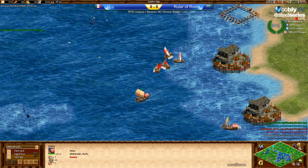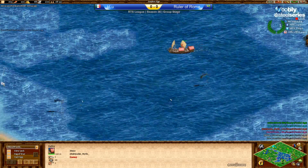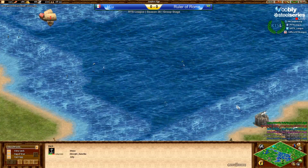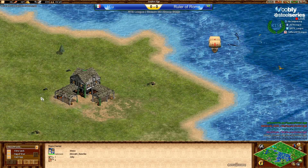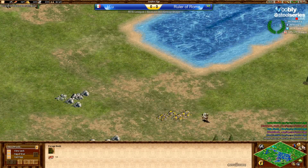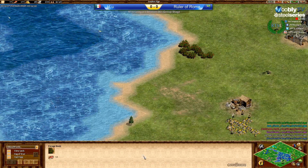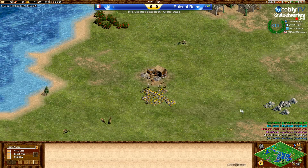Red is up — two docks, third one coming up, two galleys out already. Let's compare that to his opponent: also two docks, third one coming up, but where are the galleys? Doesn't seem like he has any out yet. His land can actually be harassed from the water. This gold here later on — the berry area is definitely the main concern when ships get more range.